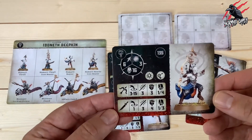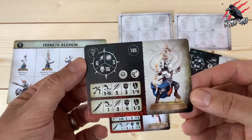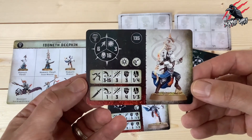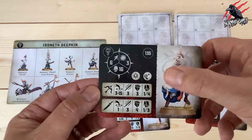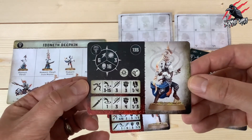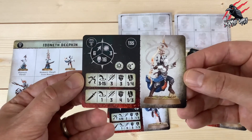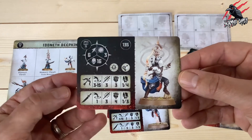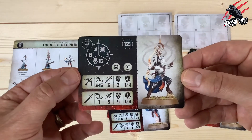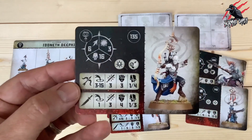The first leader option is the Namati Reaver Icon Bearer, coming in at 135 points. He's got movement 6, can take 16 wounds, and toughness 3. He has the leader rune mark and the agile rune mark. He has two weapon options: a ranged weapon with minimum 3, maximum 15 inches, making 3 attacks, strength 3, dealing 1 to 4 on a crit. And if you get up close, you can use his blade at range 1, making 3 attacks, strength 4, dealing 1 to 3 on a crit. For a leader, he's not standing out all that much from these stats alone.